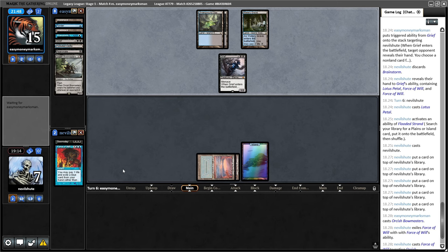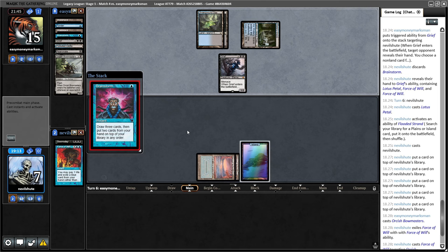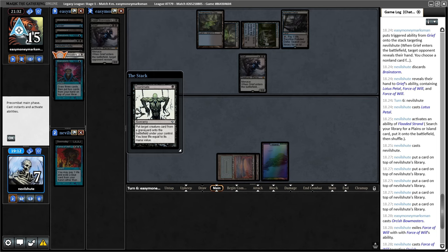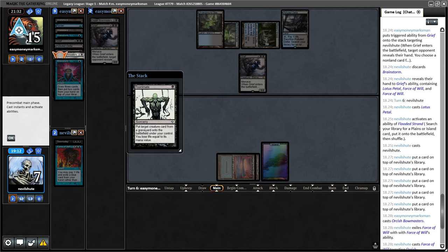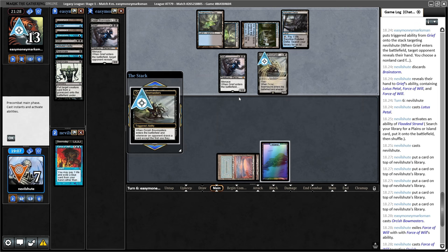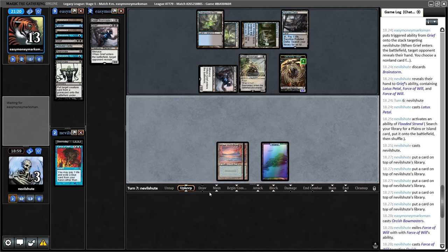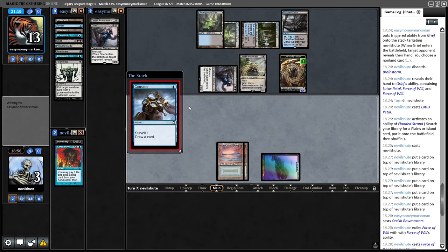Let's hope they can't remove my Thassa or Wasteland me. Brainstorm finds Force of Will - what's in exile? Just black cards that were pitched. It's Bowmasters! Okay, then we win. The damage they would have dealt during combat is no longer a thing. I'm at six. I draw Consider, cast it, dump the Edge, draw Thassa - I'm at two from Bowmasters - and then we win. They conceded the game. I guess we take it - maybe they had something to do in real life.